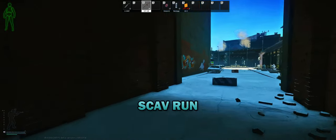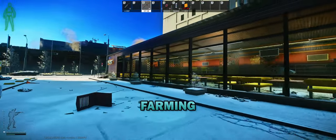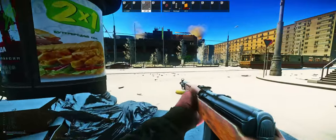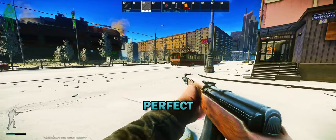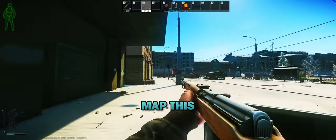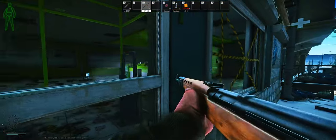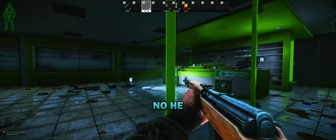What I'm looking for this scav run is filing cabinets and computers - there's a lot of farming I have to do for the farming quests, funnily enough. There's a lot down this middle strip of buildings you can go through, so that's where I'm going. Come on in here - footsteps. He was outside.